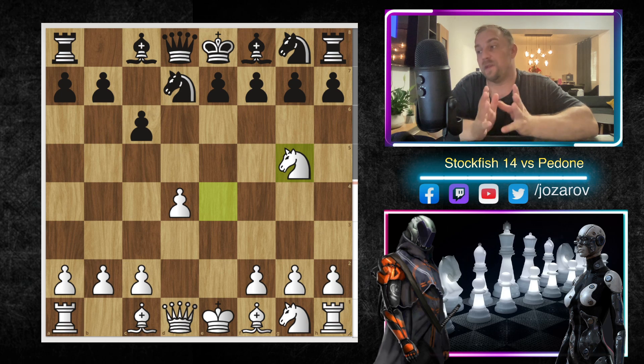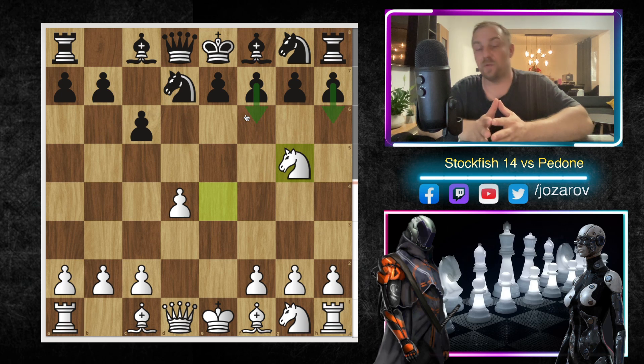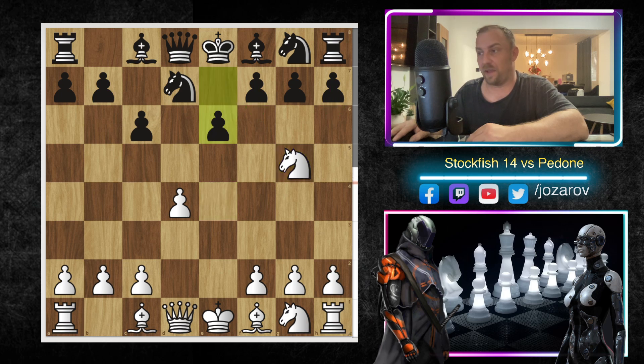To beat the Karpov variation, Stockfish plays Ng5 — the so-called modern variation. It's a provocative move that breaks the principle of not moving the same piece twice in the opening, but it forces Black to play h6 or f6, weakening the pawn structure in front of the king. After Ng5 we have e6 attacking the knight, then Bd3, Be7, and Nf3 — Stockfish keeps the knight on g5.